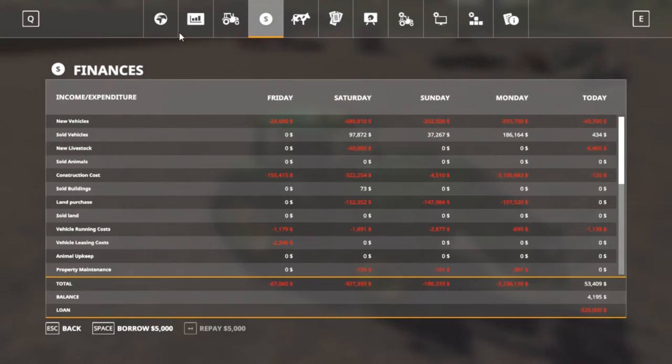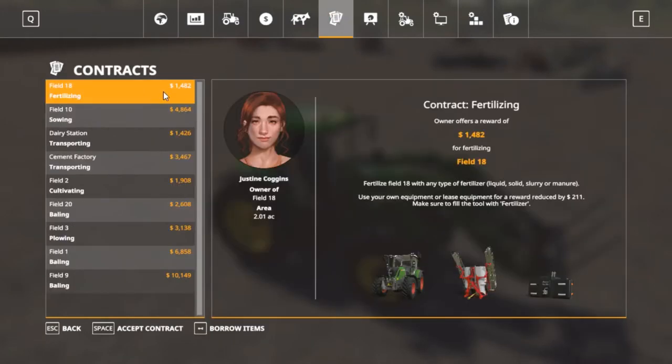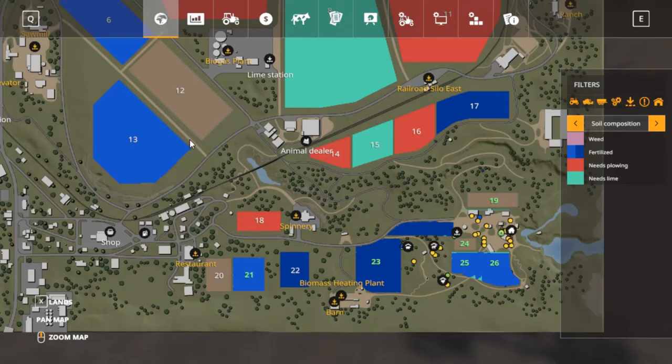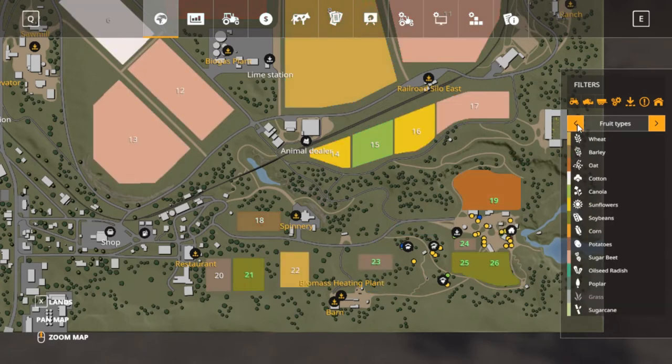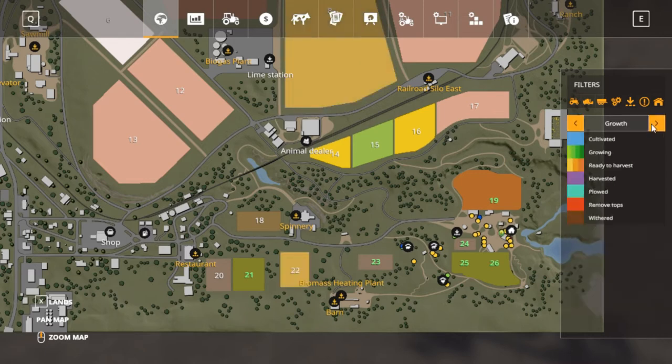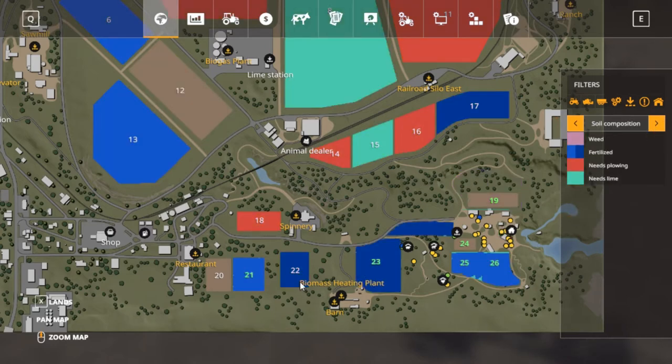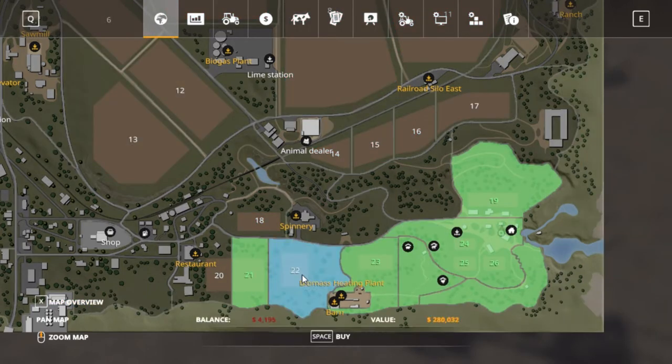Let's look at the missions real quick. Fertilizing — 18 acres — that's not gonna be much, I probably won't even worry about that. Looks like the only good one is baling field 9, but that's a lot of equipment to take up there so I'll pass on that too. What does field 22 have on it? That is wheat — field 22 is wheat, it's still growing, and it doesn't look like it needs anything. It's completely fertilized.